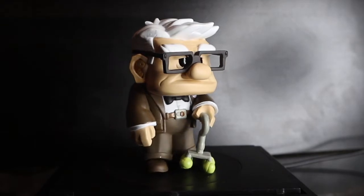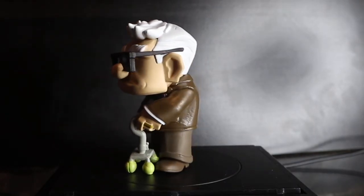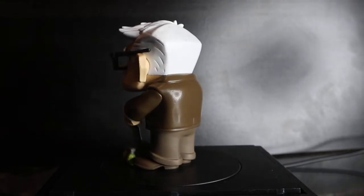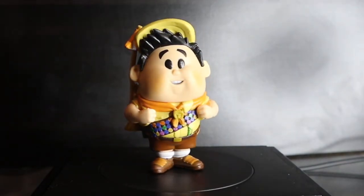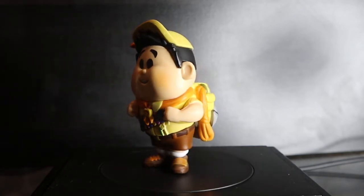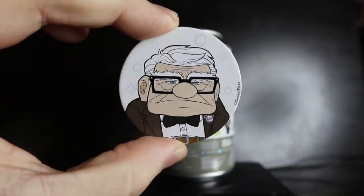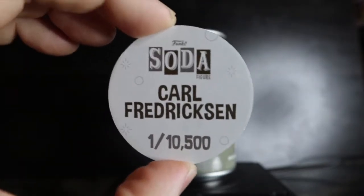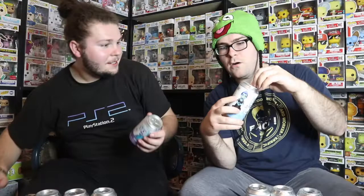Carl looks really cool — great head sculpt, the cane with tennis balls, and even a hearing aid on his left ear. Russell has the backpack full of stuff with a flag sticking out — I prefer the common, he doesn't need the book. Carl pog: white background, one out of 10,500 pieces. Russell: also white background, one out of 10,500.